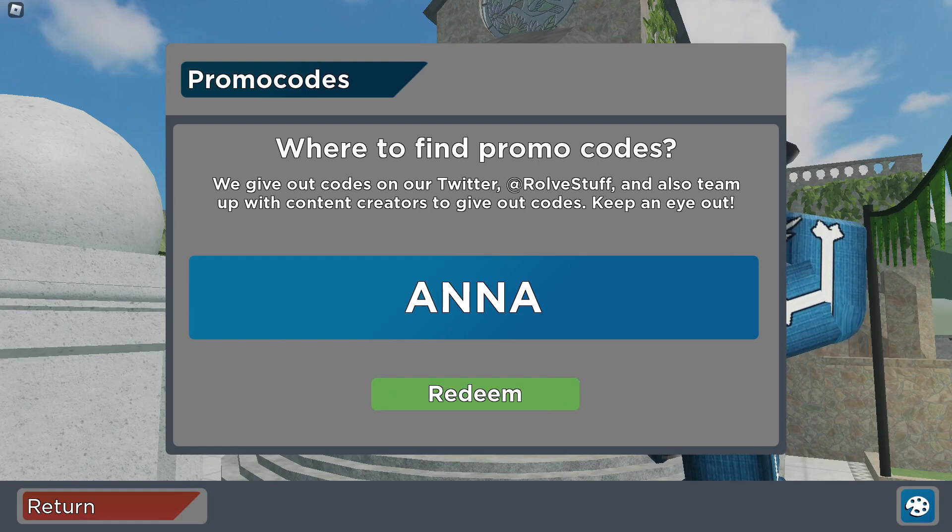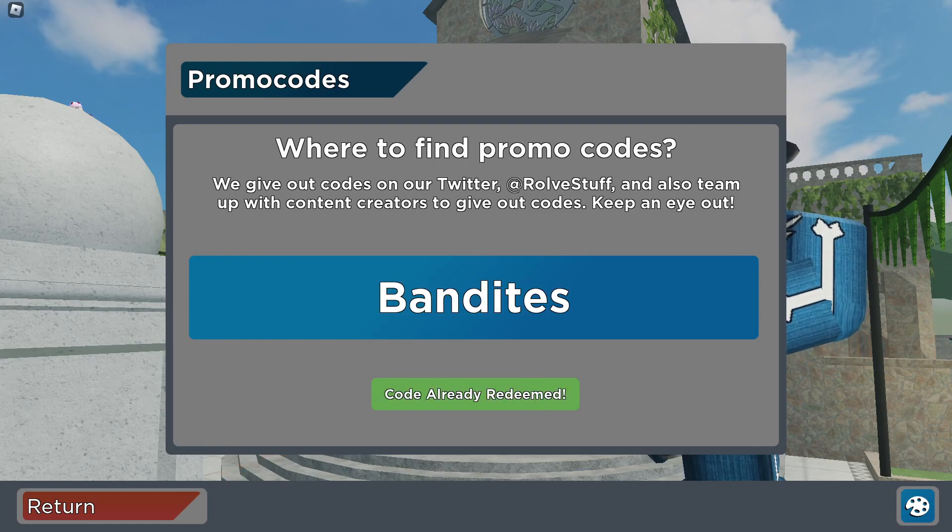Code 'anna' does work. Then we got code 'pet' — perfect, amazing. Then we got code 'kitten.' I've shown you guys these codes in the past on my other channels, but they still work, so definitely go and enter them. We then got code 'john' — amazing. Code 'bandites' as well.